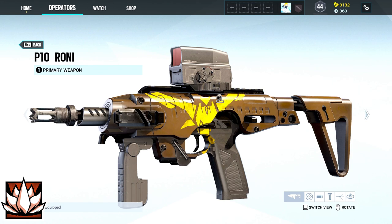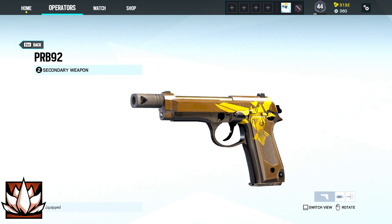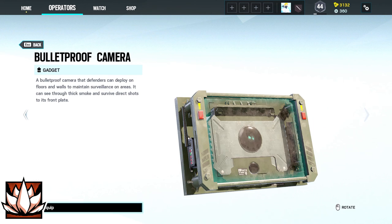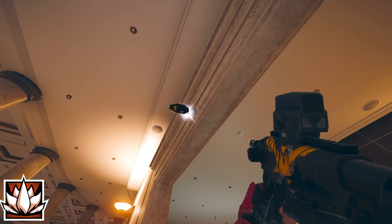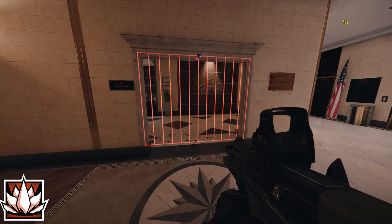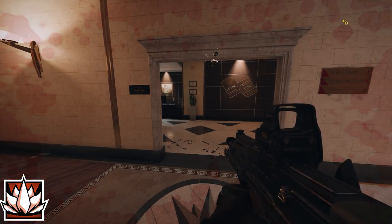Aruni comes with the P-10 Roni or the MK-14 EBR as her primary weapon and the PR-92 as her secondary weapon. Her gadgets are either two barbed wires or one bulletproof camera. Aruni's gadget called Surya Laser Gate is a reactivatable laser generating device set on walls or entry points that deactivates after damaging gadgets or opponents.